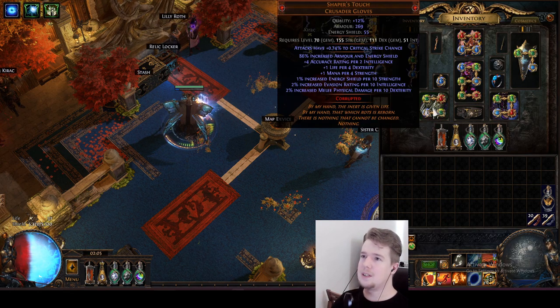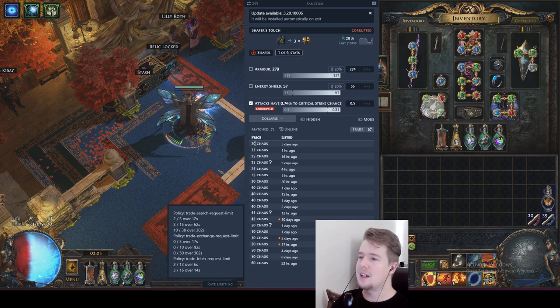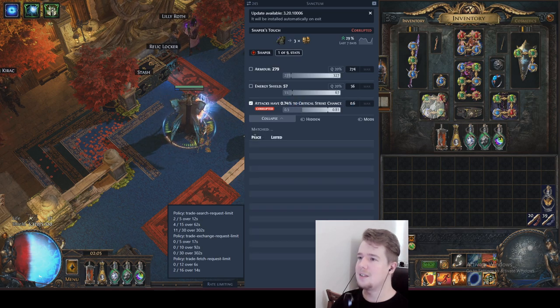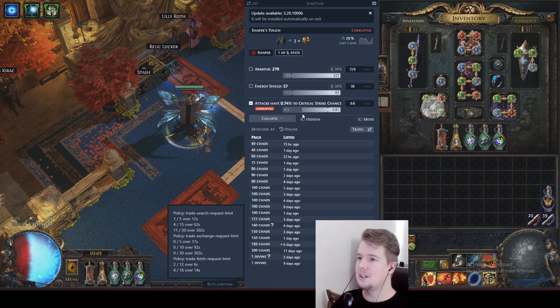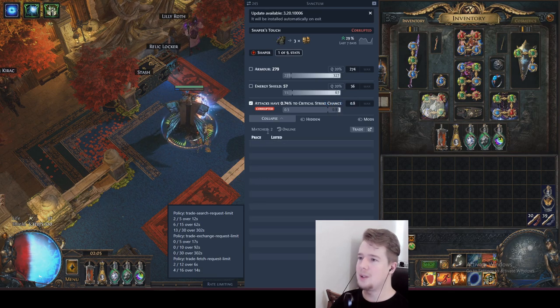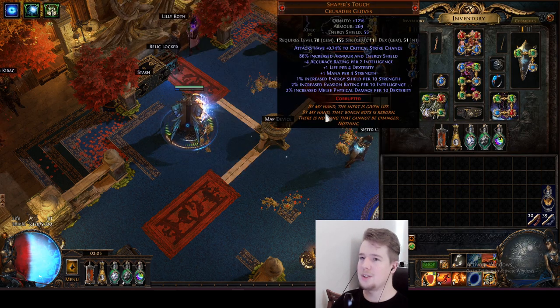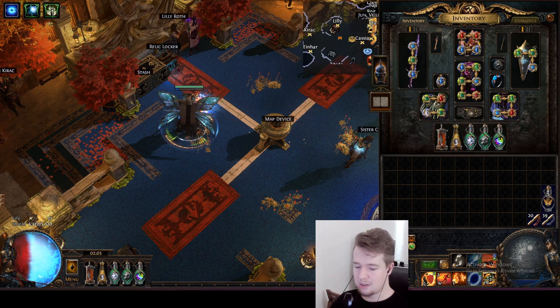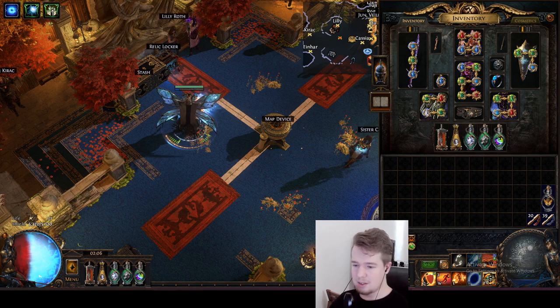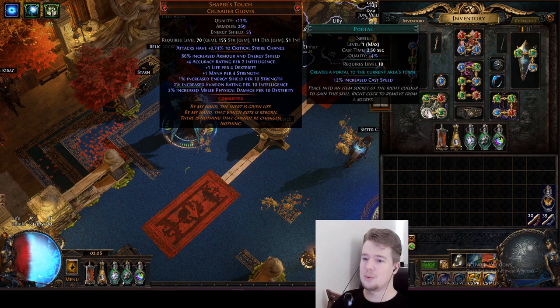Another really important item is Shaper's Touch with the attack crit implicit. Something like this with that implicit is 1.5 divines, but it doesn't really matter. If you just look at anything baseline, it's like 20-40 chaos. For something a bit better, like at least 0.6 crit, it's around 40-100 chaos. The perfect one would be 5 divines, which is just stupid because you're not getting that much crit chance anyway. I would just go for something low roll - this was under 1 divine I think. So we're going to add like 60 chaos to the beginner cost and let's say 2 divines for the current one.